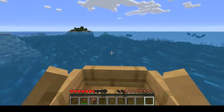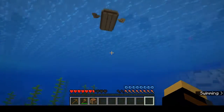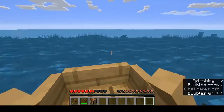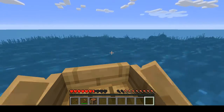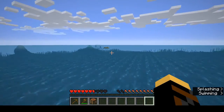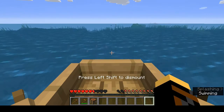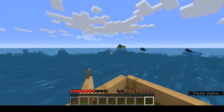Ocean monument — we got one of those right close to where we start out. There's an underwater ravine right there. Ooh, that looks like a shipwreck right there! I'd prefer to find one closer to the island over there. If not, that's fine. I can build my own, and I can form it how I want to.